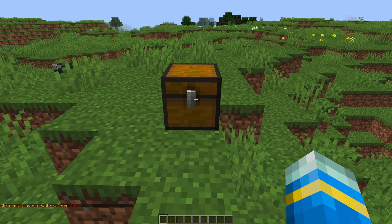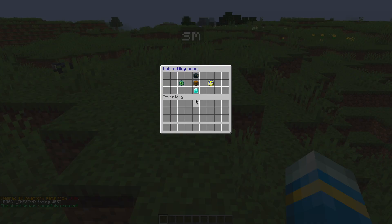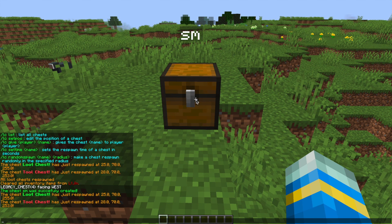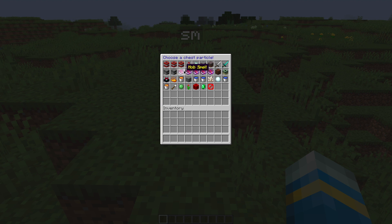Now while looking at it we need to do /lc create followed by a name. Let's call it SM - Server Miner for short. It'll bring up a GUI with a few different buttons. Up at the top we can copy the settings from another chest to speed things up, which is really cool. If we want to go back into the GUI we can do /lc edit and then SM.